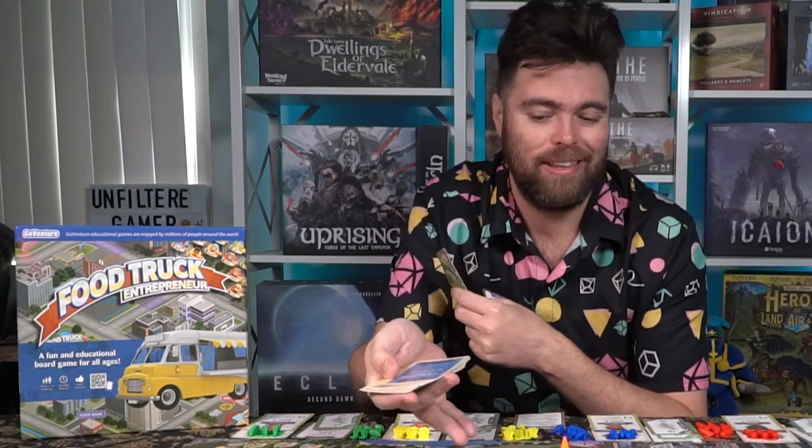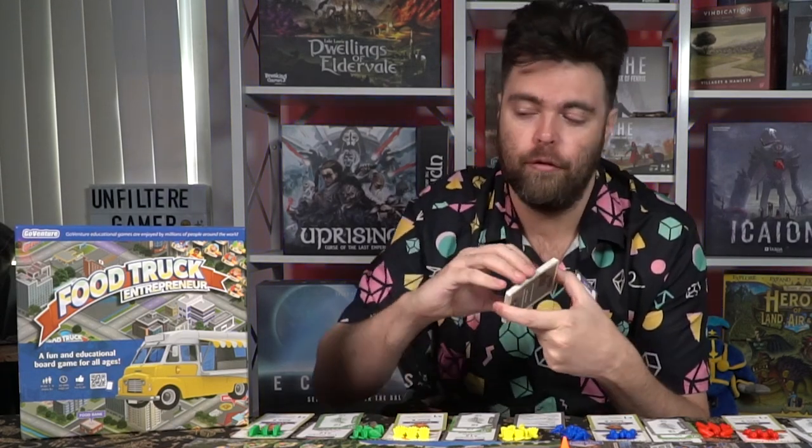Food Truck Entrepreneur is played in rounds, and on each round every player gets a turn. On your turn, you follow the reference card. It tells you that you may do these actions in order: first, you can play one or more action cards. These green cards are gathered from food banks and can do a variety of things — stealing another player's action card, towing another truck back to the garage, or stopping dirty tricks played against you. You can use as many as you like.